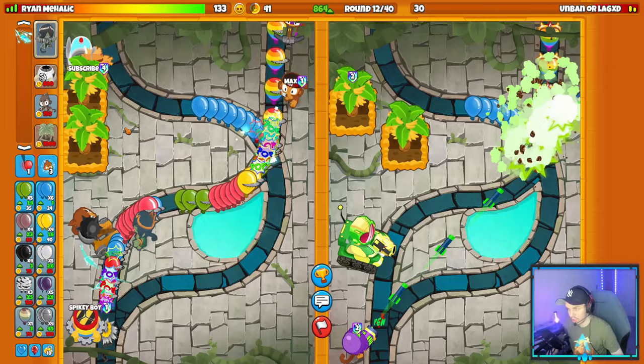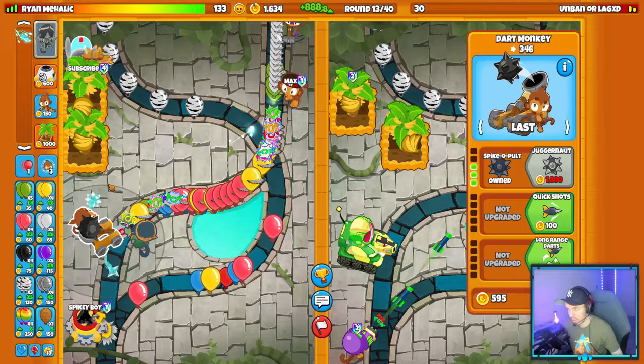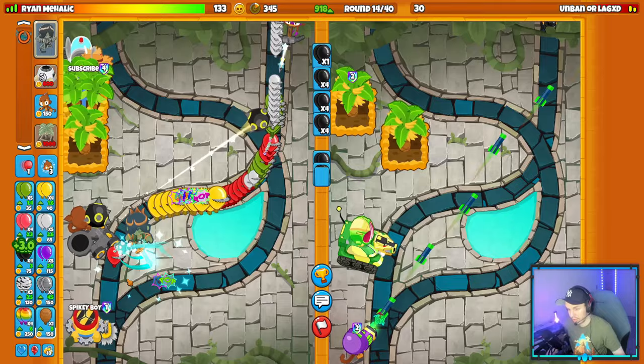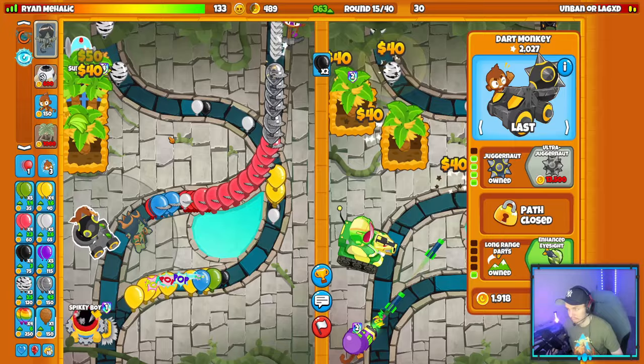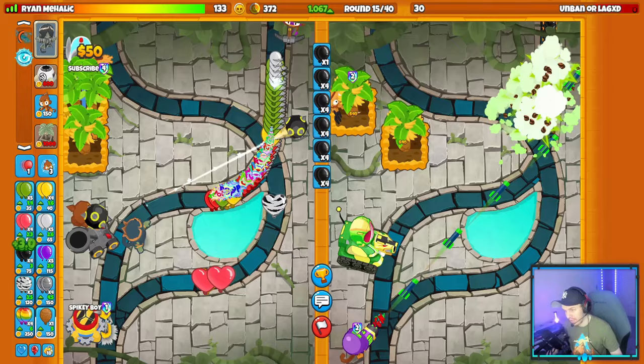We've got a spooled up spike factory. I've been greeding pretty hard this game but my opponent's letting me greed, so why not take it. Let's get juggernaut and go for a plantation. We need to make sure lead balloons don't hit my spike pile - that's important. They're sending camo leads, so let's get camo detection on my juggernaut. I'd rather not spend money on white hot spikes - I'd rather just greed.